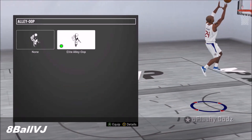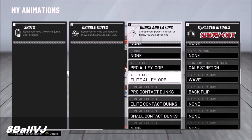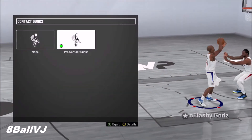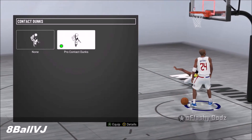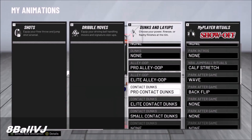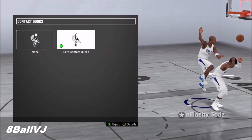Another thing too — if you don't have it on, put on Contact Finisher. That goes hand in hand with your contact dunks; it's basically Posterizer. If you don't have that on, it's gonna be very difficult for you to dunk on people or get a contact dunk animation. After you do that, you should be good — that's all you have to do.